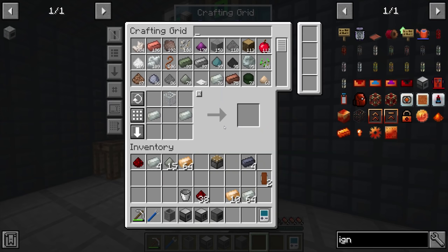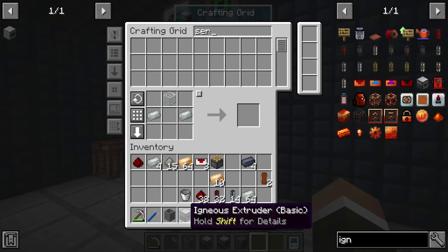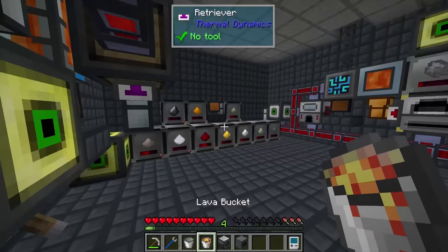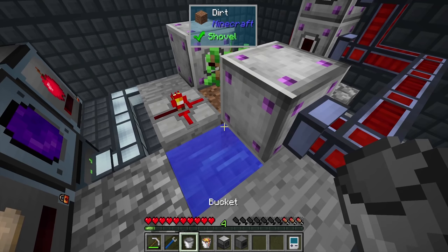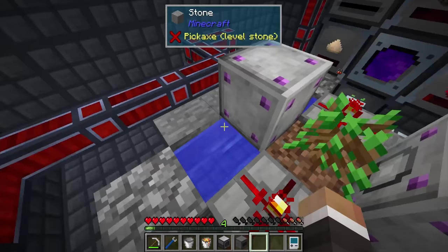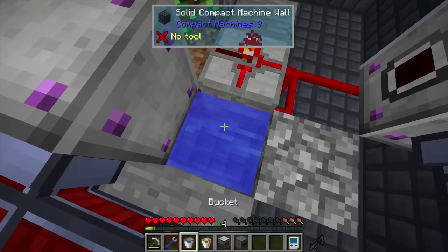We'll grab some leadstone flux ducts and some item ducts, plus a few servos to move things from machine to machine. To get the system up and running we also need a bucket of lava and a bucket of water. Our lava is right here, and for water we have unlimited water inside our cloche area — but we can't actually access that water source block because it's in between all the garden cloches. Let's try to get that middle block of water. That seems very much not doable.